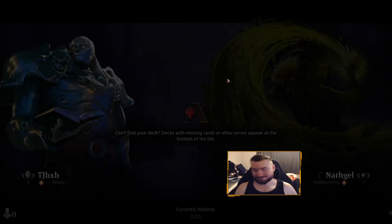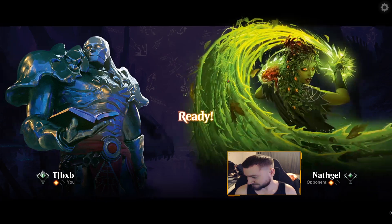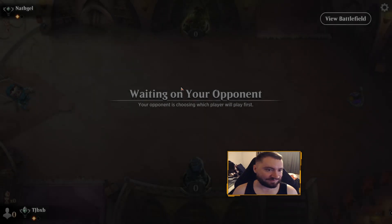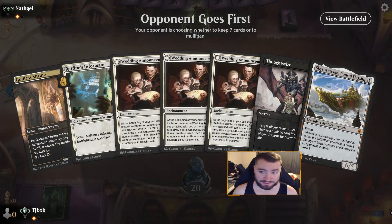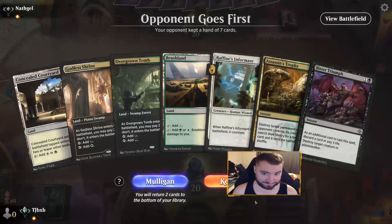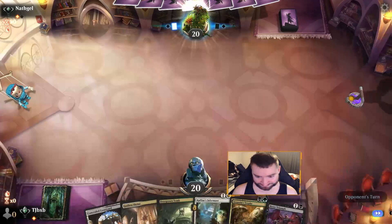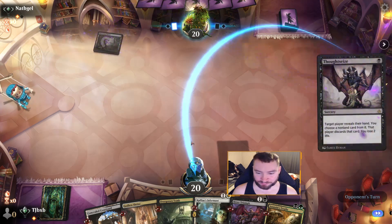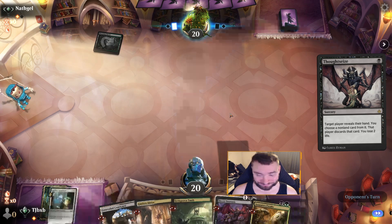They saw the Wedding Announcement though. Beaten graveyard hate — shout me out with the Grease Fang! Unfortunately that's a mulligan. That's keepable — back to Brushland I guess. No turn-one Leyline. They didn't mull for it. There's still the Thoughtseize though, probably take — I don't know what their hand is. Maybe yeah, okay. We'll go tap land.